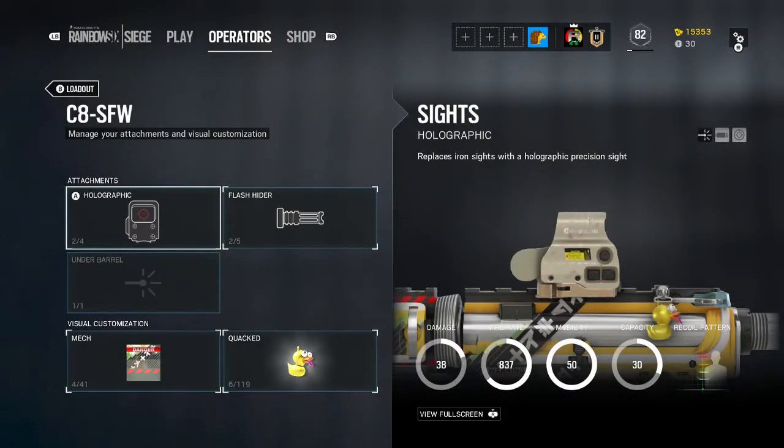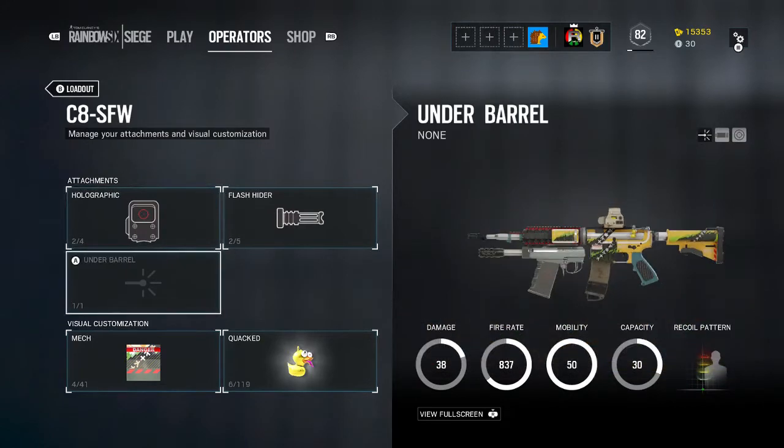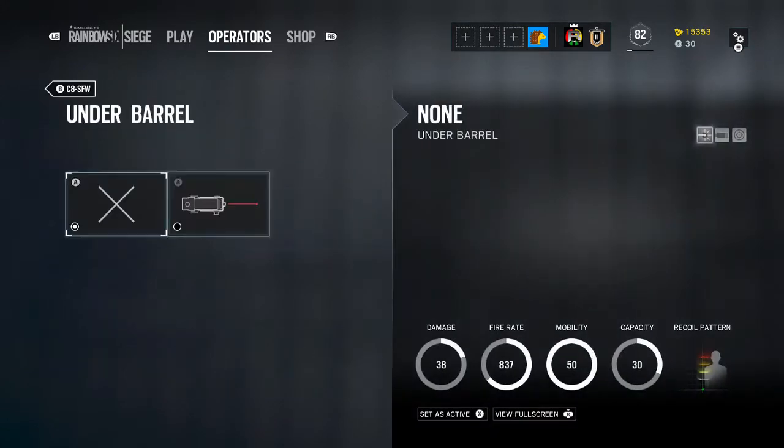Hey, what's going on everyone, Jay Raster here, back with another episode of the Operators A to Z series. Today we're going to be carrying on with the Bs — today's operator is going to be the badass Buck.